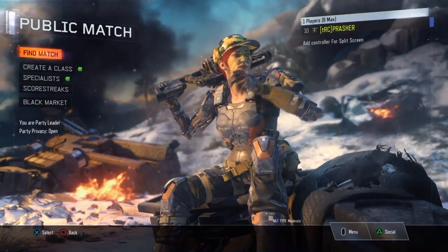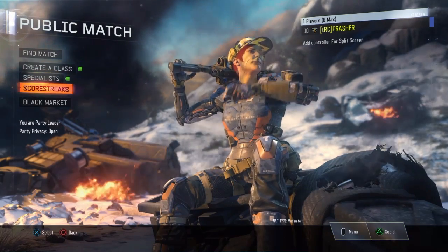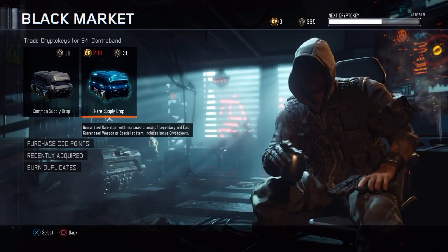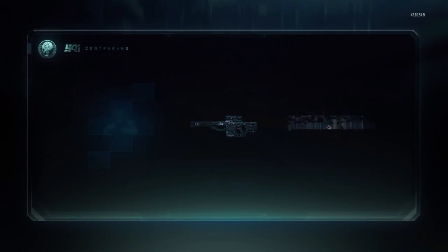Hey guys what's up, it's Prash here, part of the Rage of Chimpanzees, and today I'm going to be bringing you the seventh installment of the Spy Drop Sunday series. Today I have 335 CryptoKeys, so that'll be 11 rare Spy Drops. I hope you enjoy, so let's start.